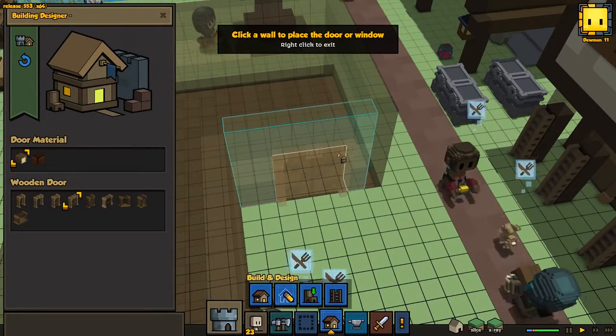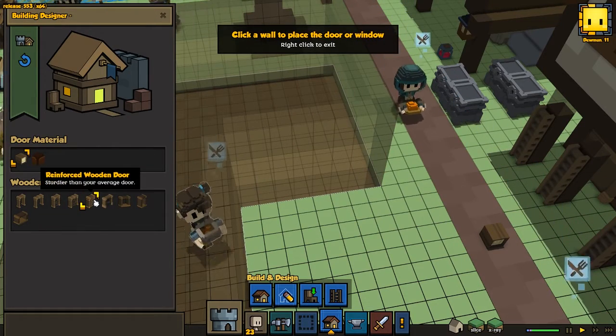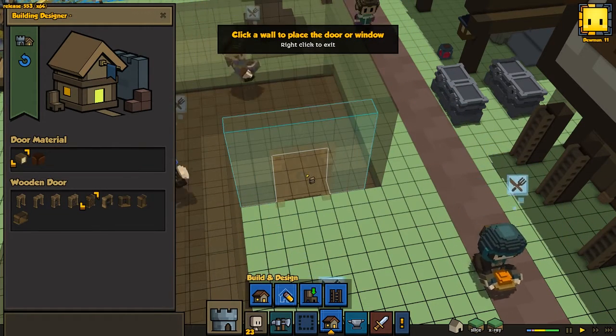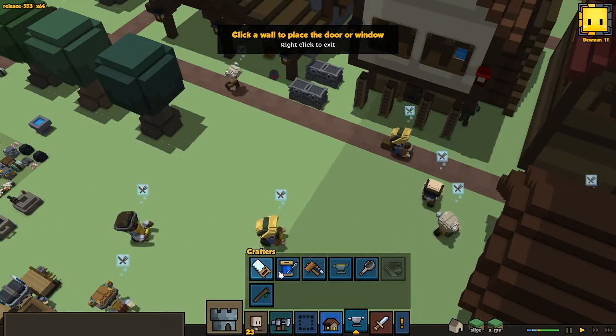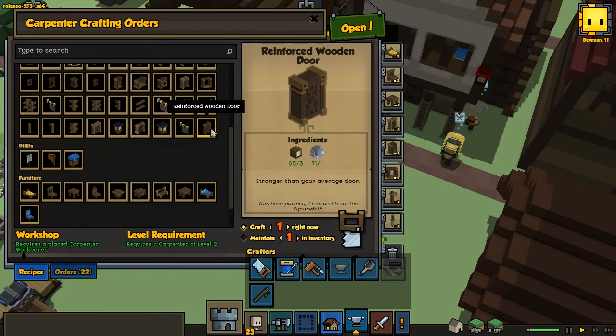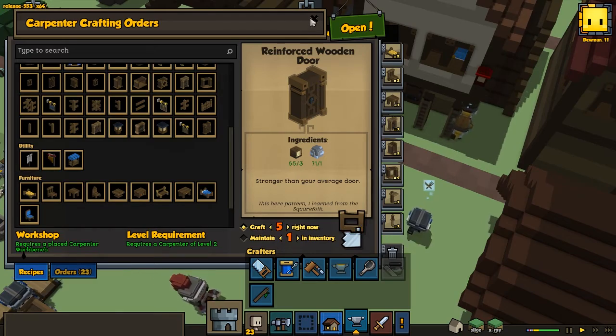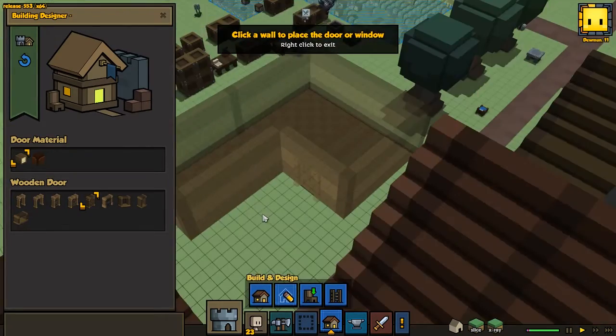So let's go for a door — maybe a single door. Should we make a reinforced wooden door? I haven't crafted any of those because we need more things — I think we need steel or iron for it. Yeah, it's iron. Let's craft like five of those. Yes, we have a few — that's gonna be nice here.